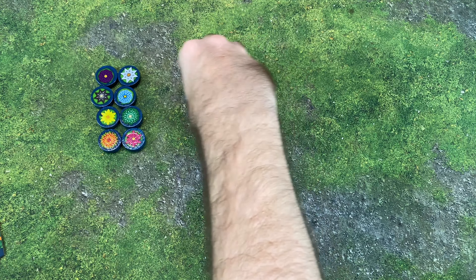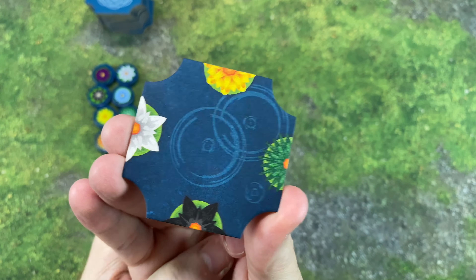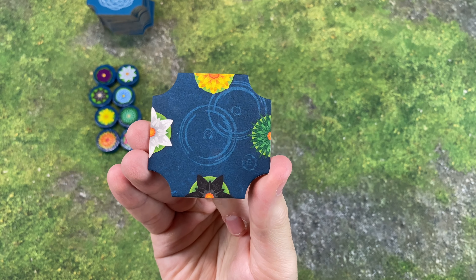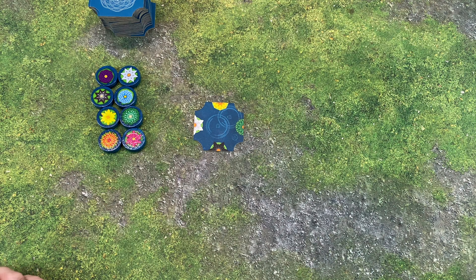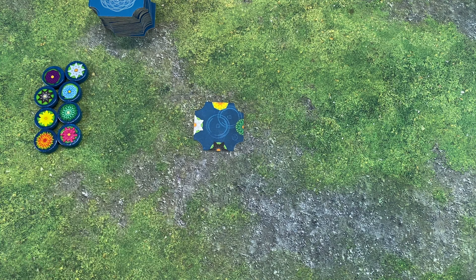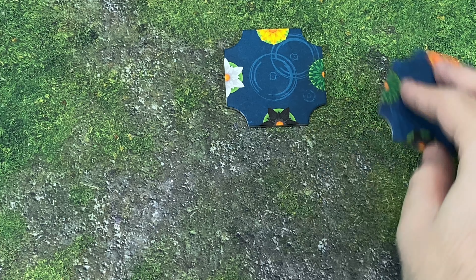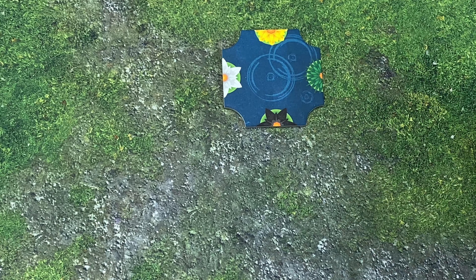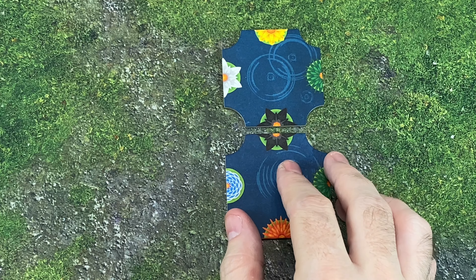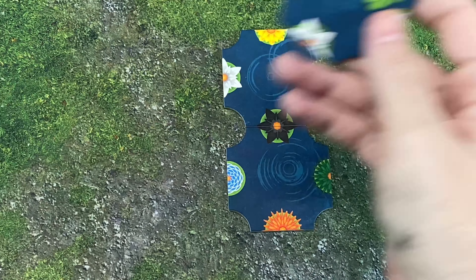You're going to be picking a tile each turn and connecting it. Each of these tiles has four different sides that can connect to other flowers, and they have to match up. You'll start with the top one in the middle of your area, and then connect other tiles. The first tile you draw, you could play it in different positions, but you have to make sure that something matched. If it doesn't match, you'd have to discard it and draw another one. You don't want to discard tiles either, because your score depends on placing all the tokens.